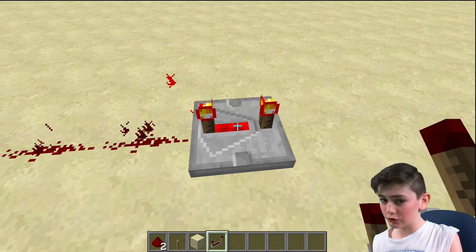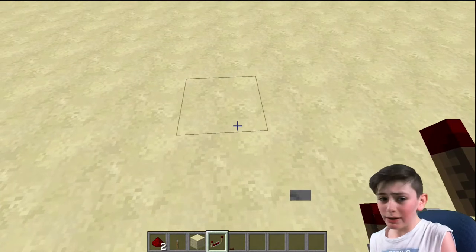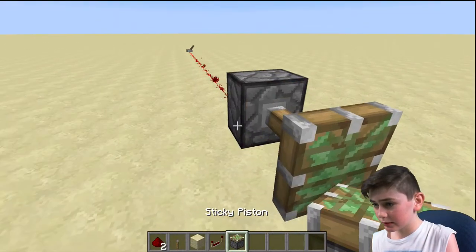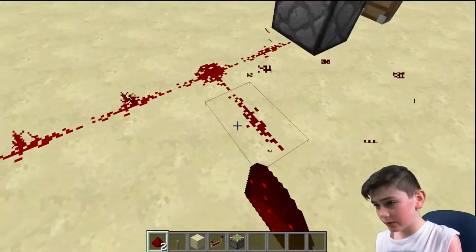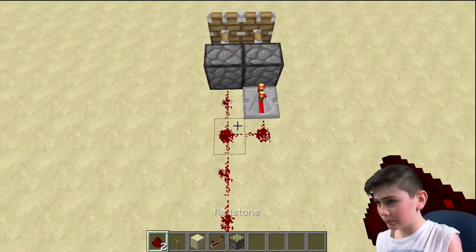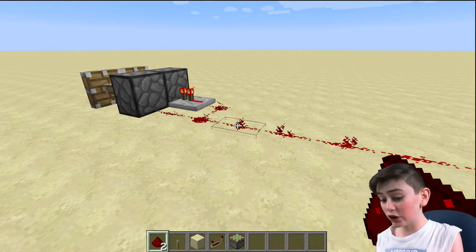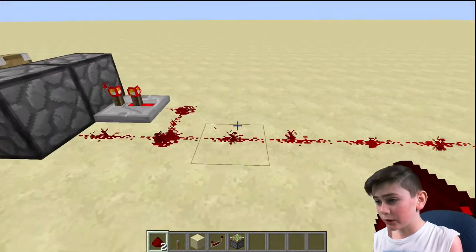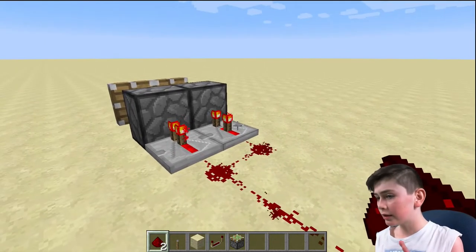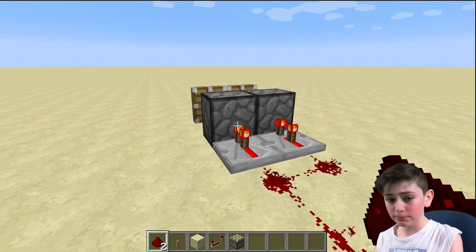There are four different options in each repeater: one tick, two ticks, three ticks, and four ticks. Why does this be useful? For example, let's get a sticky piston. We could make it happen slightly later. So if we place a repeater here — the right one is just slightly slower than the other one. This is very helpful, as you can change the timings of when something will happen. As you don't want everything to happen at the exact same time, otherwise some machines will just break.